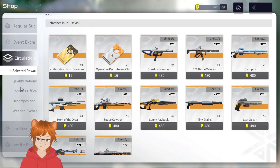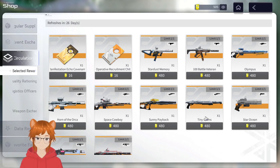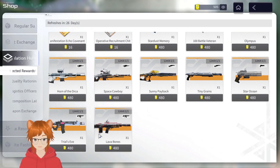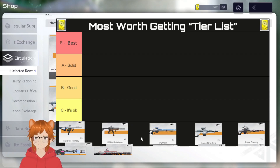The purpose of this video is essentially I'm going to be making a tier list with these 10 weapons: Stardust Memory, 100 Battle Veteran, Olympus, Horn of the Orca, Space Cowboy, Sunny Payback, Tiny Grains, Star Ocean, Trials Eve, and Lava Bones. We're going to be going through the 10 in the same order that the game has given us, utilizing this tier list I've created. I called it the 'most worth getting' tier list, and I've got four ranks: Best, Solid, Good, and It's Okay.